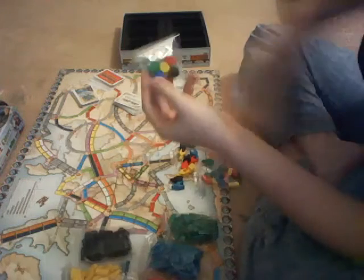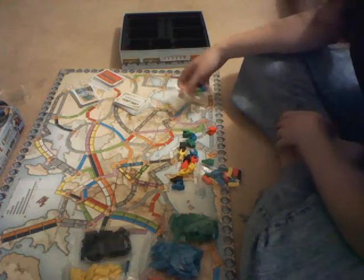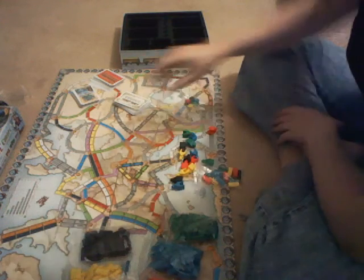We get our tokens, which we use to count the score around the edge. And that is pretty much it for the unboxing. I will probably explain more in a later video. Thank you.